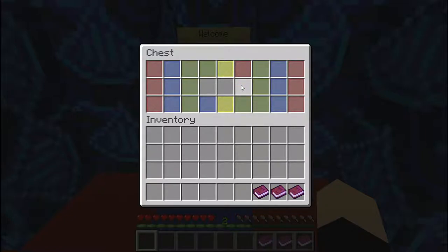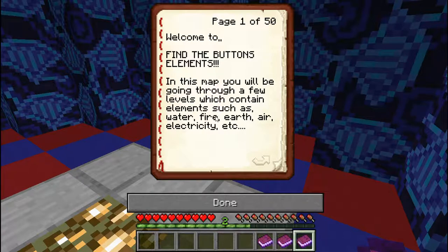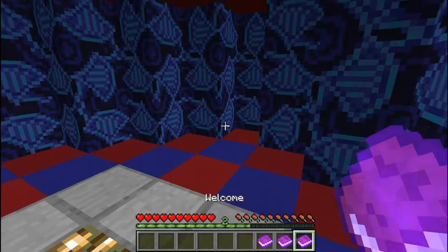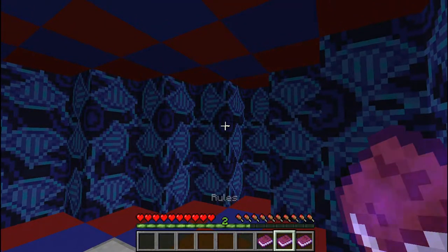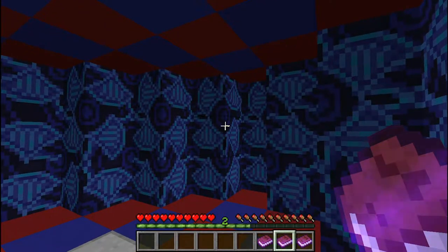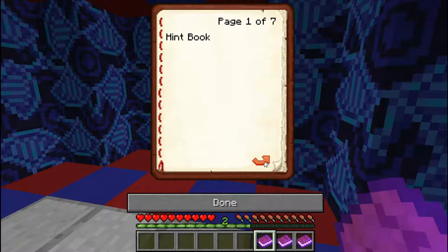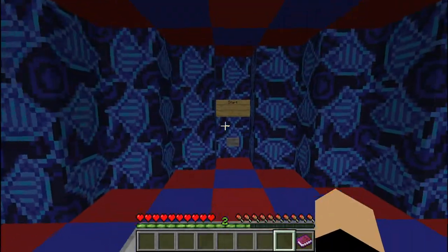So we've got welcome, rules, and hints. Welcome to Find the Button Elements. Blah, blah, blah. Why is there 50 pages? Rules — don't cheat, have fun. I don't know about the don't cheat part, I have a very tiny brain and it doesn't help me at all. I'll keep the hint book. Alright, let's start.